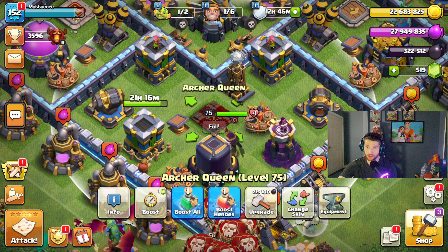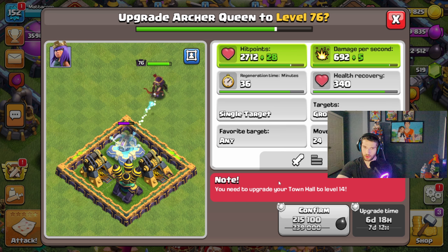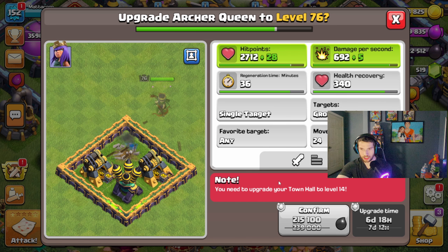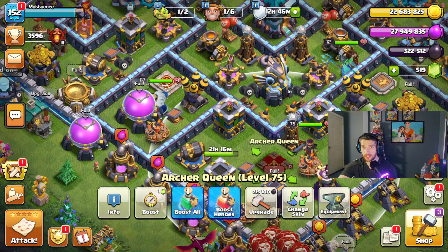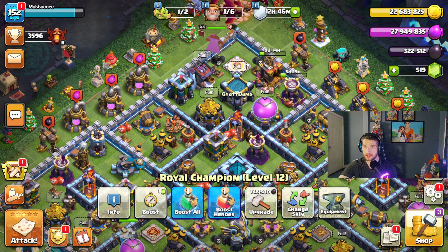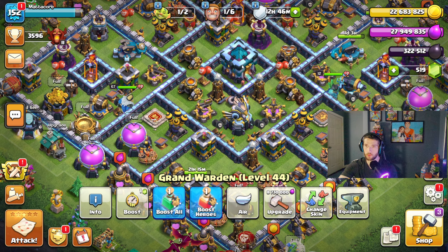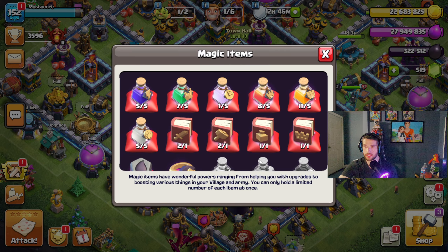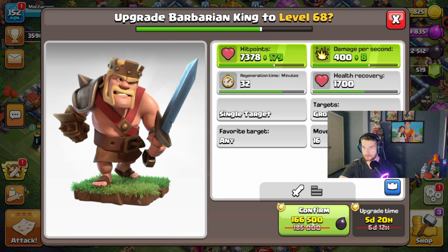The Queen is 100% done for Town Hall 13 — I was finally able to get her maxed out. It took me about three weeks to max out the Queen leveling her up entirely. The Barbarian King has eight more levels to go, the Royal Champion has 13, and the Grand Warden has six. So I'm going to use one book of heroes for my Barbarian King — upgrade him and use the book of heroes in that step.